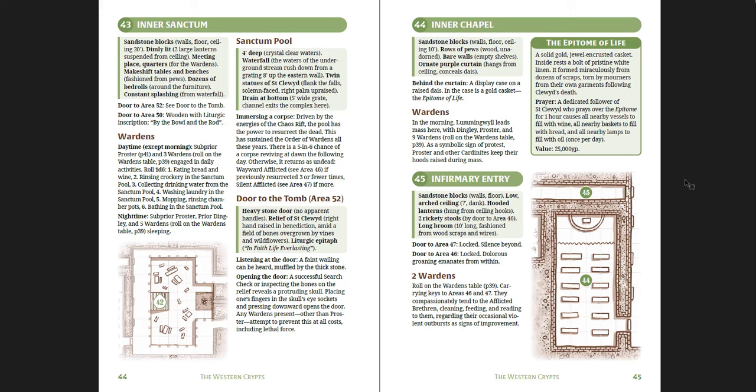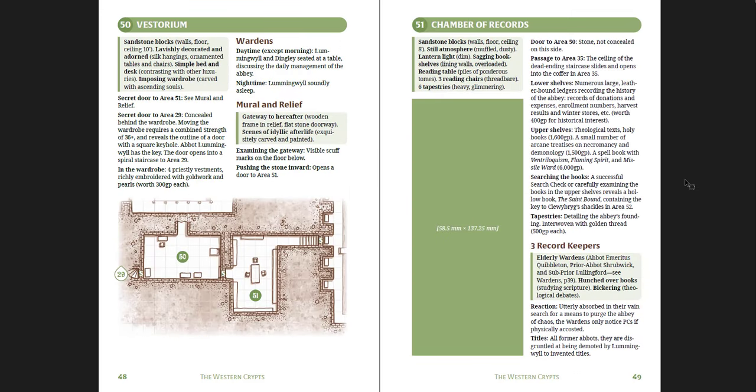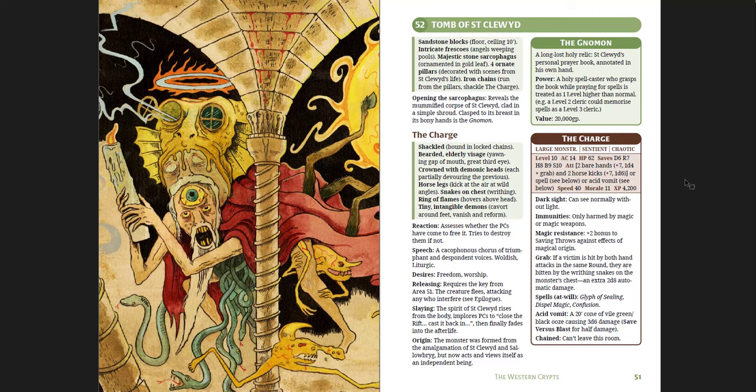In the inner sanctum you get the Epitome of Life — a solid gold jewel-encrusted casket inside which rests a bolt of pristine white linen. A dedicated follower of St. Clude who prays over it for one hour causes all nearby vessels to fill with wine, all nearby baskets to fill with bread, and all nearby lamps to fill with oil, once per day. It's worth 25,000 gold pieces and is essentially invaluable — infinite food, wine, and oil. The Hand of St. Cygnus lets the wielder turn undead as a level 10 cleric once per day. There's the Chamber of Records, and then the Charge itself — a hideous piece of art of what St. Clude has become.